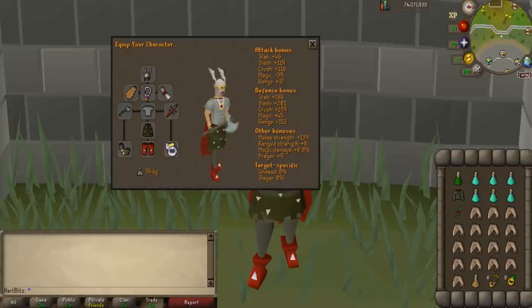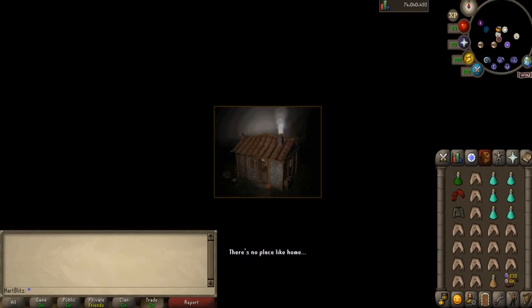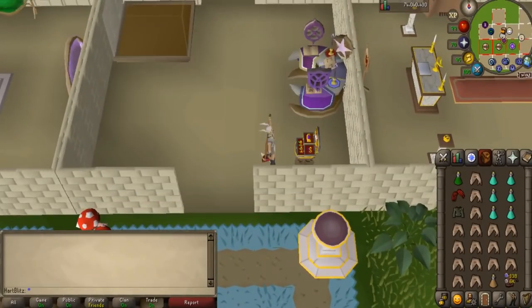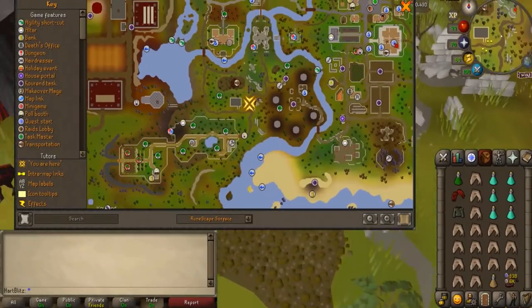I will briefly show you how to get there and explain why Serachnus is easy and why you should consider killing it. When you are ready, teleport to your house and use the Skills Necklace to teleport to the Woodcutting Guild. Then you want to run north to the dungeon and follow the path.